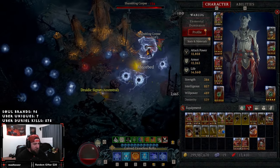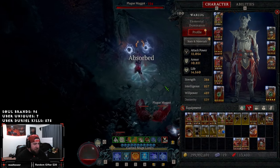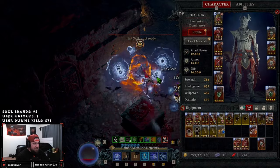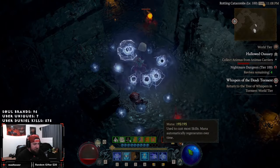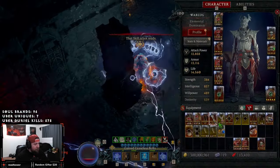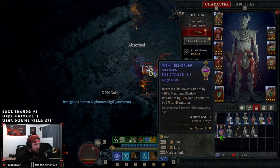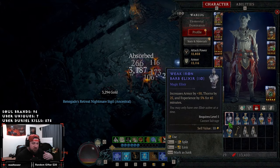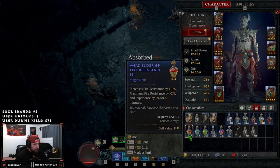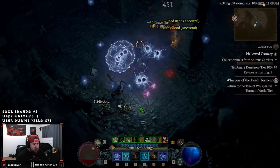Mana regen is 47 right now, then as we kill all the enemies it goes up — we can get it up to 90, goes to 73 mid-fight. I think the highest I've gotten my mana regen is 98 per second. When you have 98 mana regen per second and 93-139 mana, you just can't die. If you wanted to go further you could use an elixir with more resource generation from your stash, or use Resourcefulness to increase your regen. You just don't even worry about things.